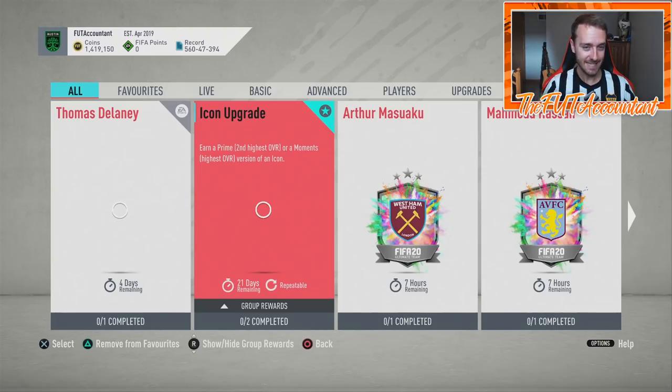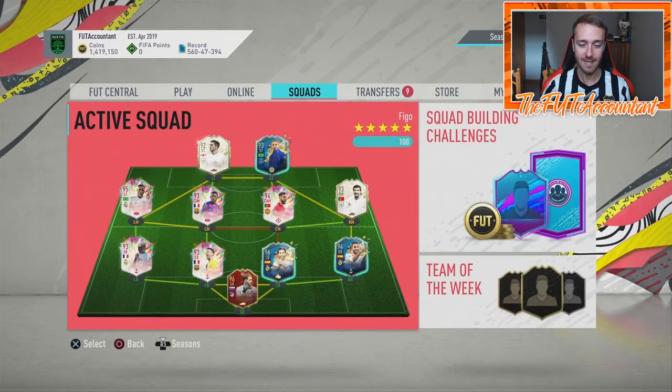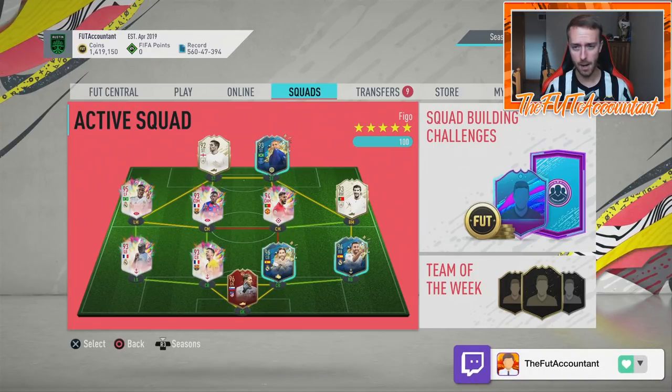This icon upgrade or prime/moments version finally came out today. These packs are really cool and we've packed a lot of really sick cards from these packs live on stream. On my account I've done three of these packs without spending too many coins - I got Owen as the first icon moments, then Figo icon moments, and then a prime version of Roy Keane. Figo is awesome, I'm super stoked about that. Owen is fine.